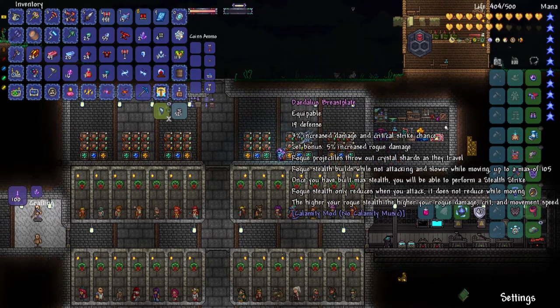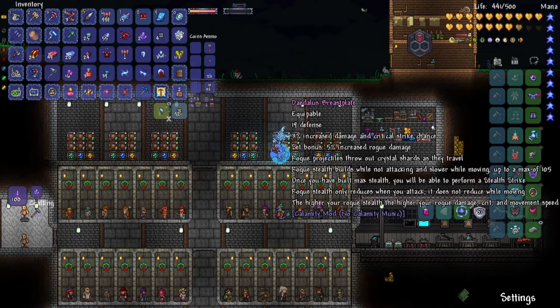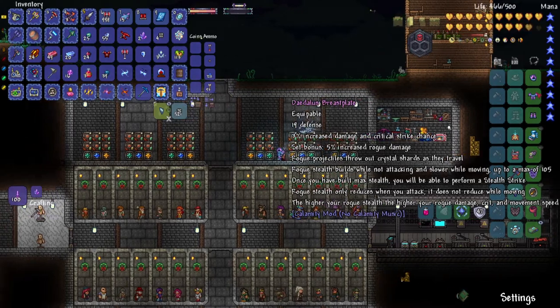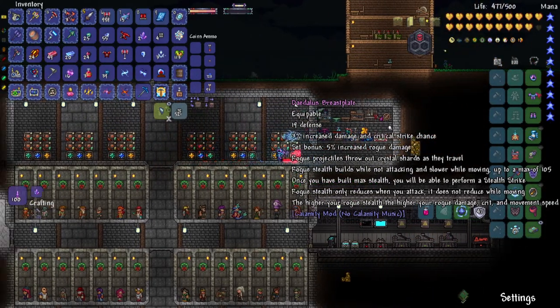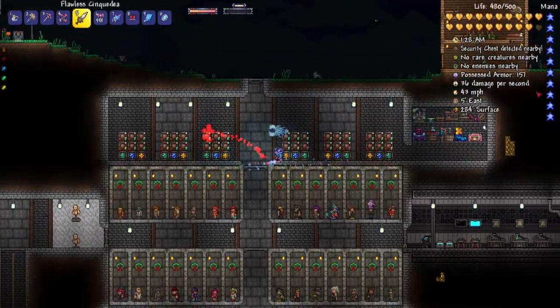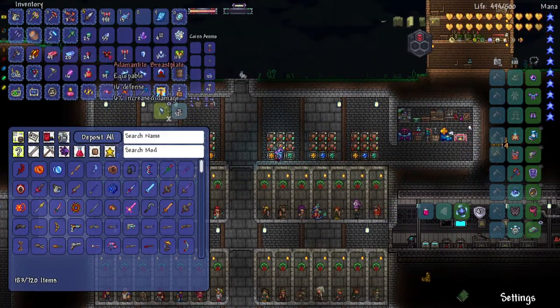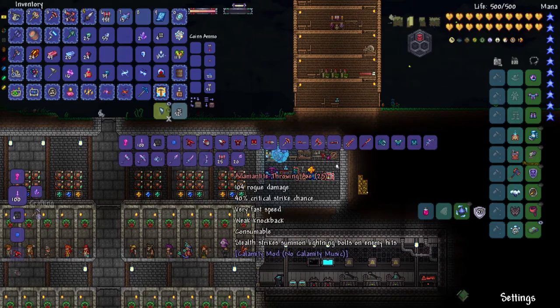Let's actually see what the set bonus is. 5% increased rogue damage is the set bonus. Rogue projectiles throw out crystal shards as they travel — we can actually test that out. They definitely do, that's cool. Once you have built max stealth, you will be able to perform a stealth strike. Rogue stealth only reduces when you attack, not while moving. The higher your rogue stealth, the higher your rogue damage, crit, and movement speed. The movement speed part's actually pretty good because it's just nice to have more movement speed while not attacking — really just in general. Now let's see if I can actually make any of those wings or accessories as well.